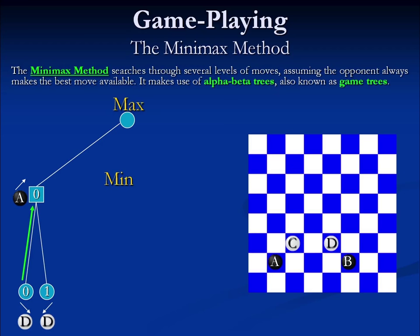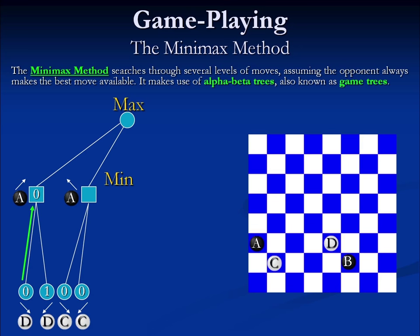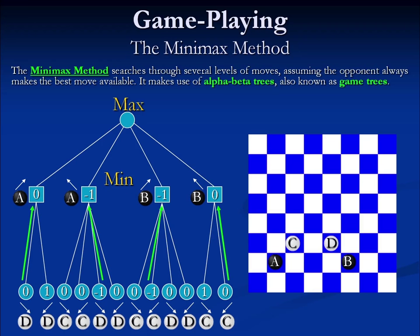If Max moves A up and to the left, Min has more choices: move C down and to the right — a tie; move C down and to the left — a tie again; move D down and to the right — resulting in negative 1, a loss for our AI; or move D down and to the left — also a tie. Given all these choices, we assume our opponent selects the move minimizing our AI's position, which is negative 1 — a loss. So if we move A up and to the left, that results in a loss. Now Max must choose among 0, negative 1: tie, loss, loss, tie. We select the best option — one of the ties.